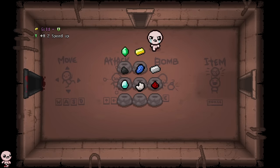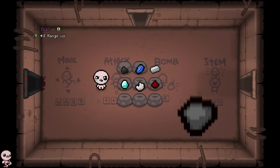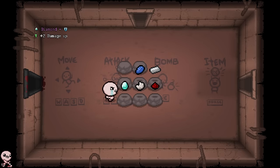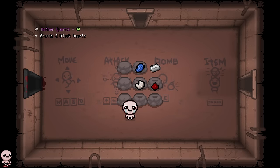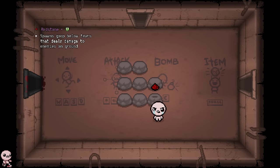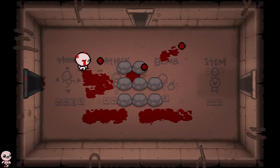Gold is a speed up — makes sense since gold pickaxes are much faster. Emerald is a small tears up. Coal is a range up, which is funny — probably the smartest thing they could have done. Diamond is just a fat damage up, a literal curved horn damage up. Quartz spawns two black hearts. Iron is a shot speed up — an L item. Lapis increases the chance for enchanting tables to replace slot machines, and Redstone spawns goop below tears that deals damage to enemies on the ground.